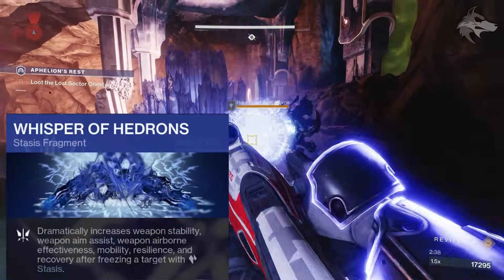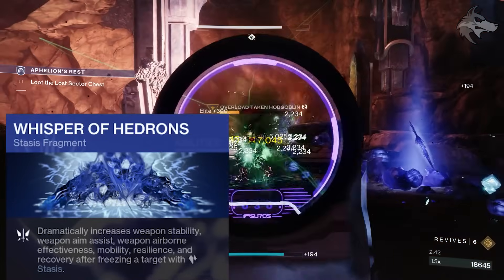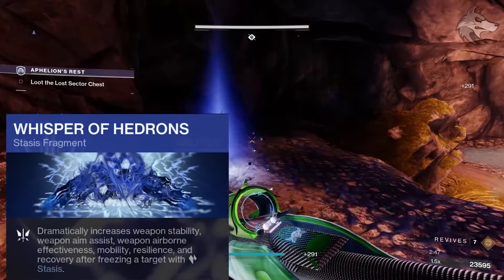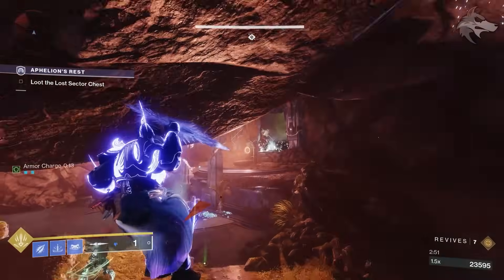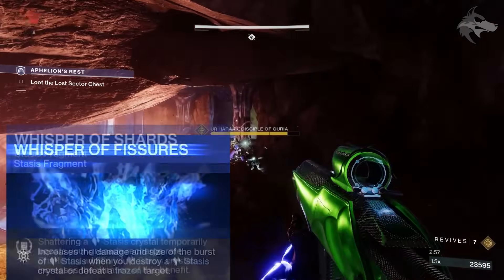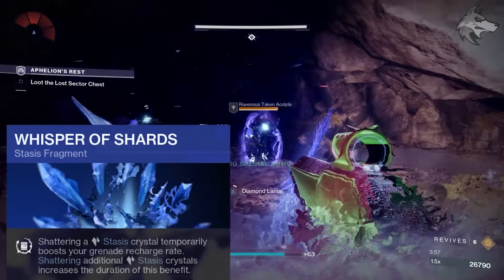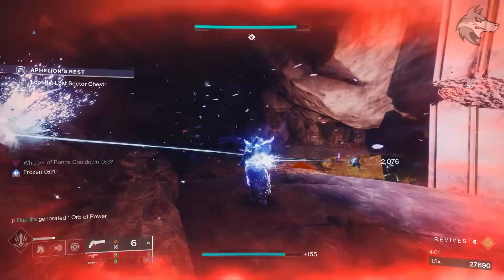Additionally we have Whisper of Rimestealer, which dramatically increases weapon stability, aim assist, airborne effectiveness, mobility, resilience and recovery after freezing a target with stasis — so that's improving our survivability as well. We've also got Whisper of Fissures, which increases the damage and size of the burst of stasis when you destroy a stasis crystal or defeat a frozen target. And Whisper of Shards, where shattering a stasis crystal temporarily boosts your grenade recharge rate, and shattering additional crystals increases the duration of the benefit — so we're getting loads of grenades back.